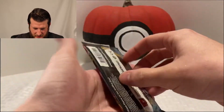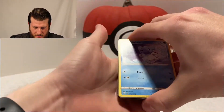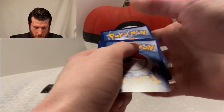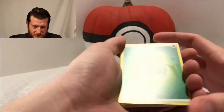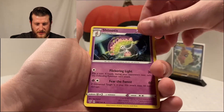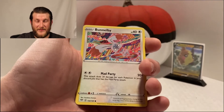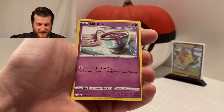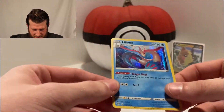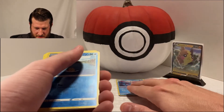We're gonna keep moving. Let's get right into this Eternatus Darkness Ablaze pack here. Hopefully we can get something good out of this one. Starting off with another leaf energy going into a Toxapex, Big Parasol, Shiinotic, Shiinotic, Cufant, Wimpod, Bunnelby, Toxel, Sinistea, Phobus, and a hollow Milotic - there we go! Let's move on to the next pack. We'll set that one up there since it is a holo rare.